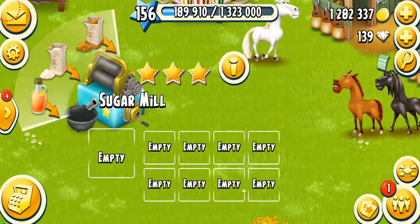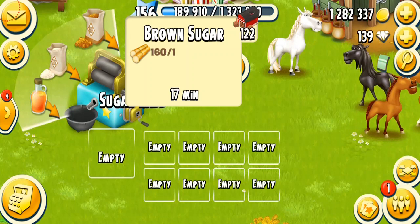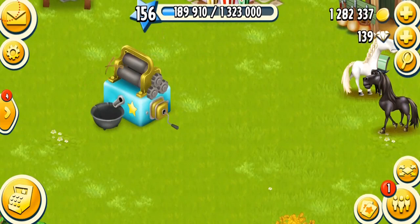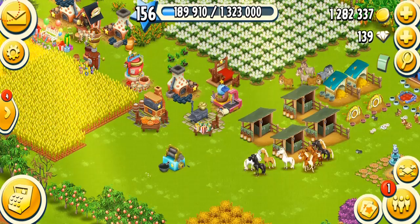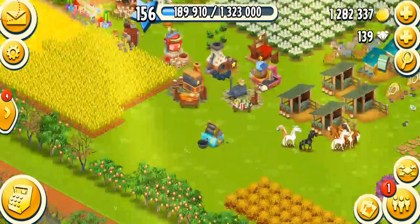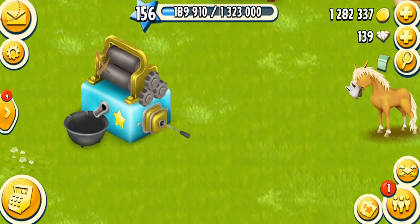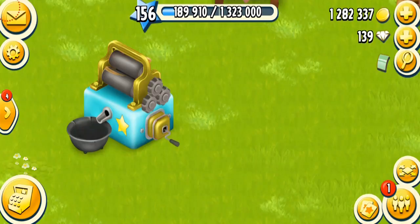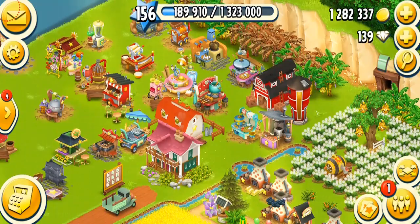The first product is brown sugar, which needs only one sugar cane and takes 20 minutes — or 17 minutes on a fully mastered machine. Fun fact: this was probably the first machine I ever fully mastered in the game. I have a lot of memories with it; I remember visiting other people's farms just to look at their fully mastered sugar mill. I've always loved fully mastering machines.